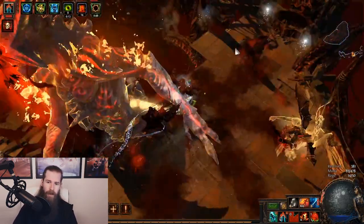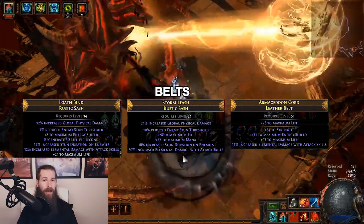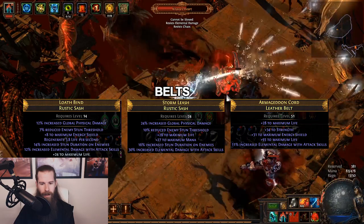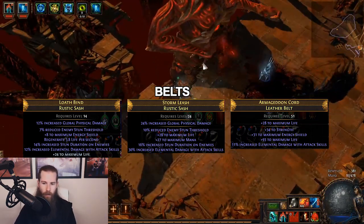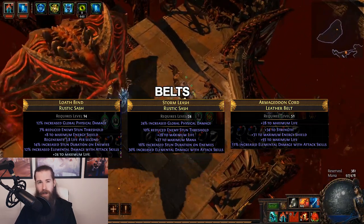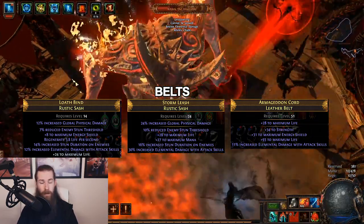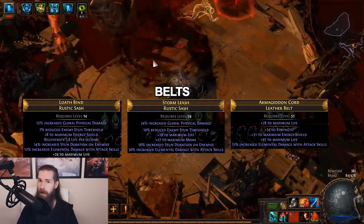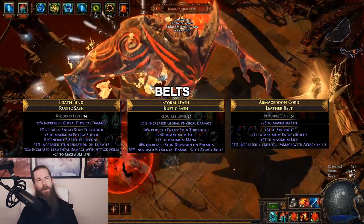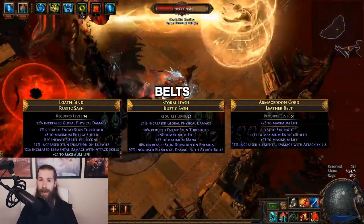For belts, we're mainly looking for life and elemental damage with attacks — if you can get both, that's great, plus resists. Early on you might want a Rustic Sash for the extra damage. Later you may swap to Heavy Belts if you need strength, or Leather Belts for armor when doing Abysses. Eventually the goal is to use a Stygian Vise. In summary, on belts look for life, resists, and elemental damage with attacks.